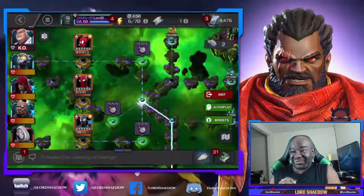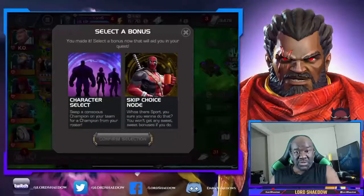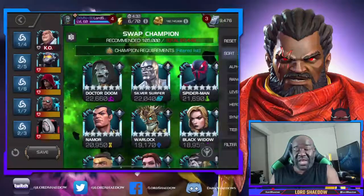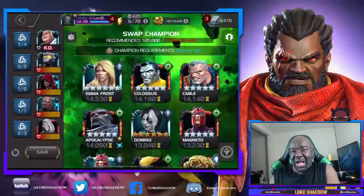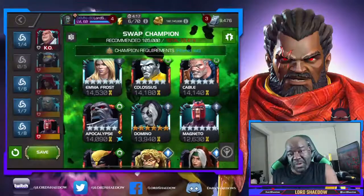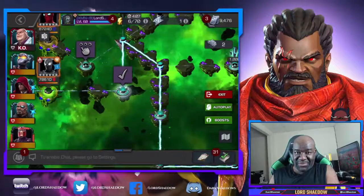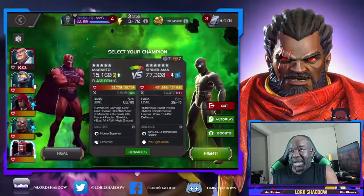The boss fight was against Stealth Suit Spider-Man. After that Thing fight I paused recording, took a little break — you can tell from the energy bar how long it was. I decided to bring in Magneto because Stealth Suit Spider-Man is metal, and anytime you see metal, think Magneto — Red Magneto specifically. I'm not sure how he'd do against the others on the path, but against Stealth Suit Spidey he was excellent.